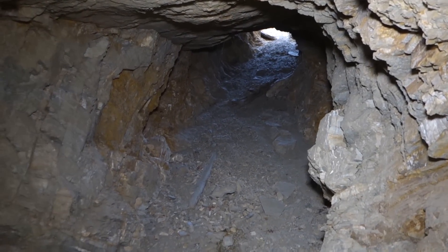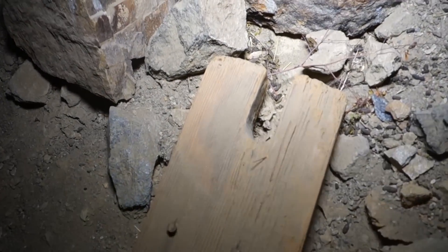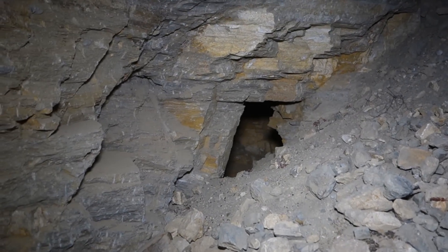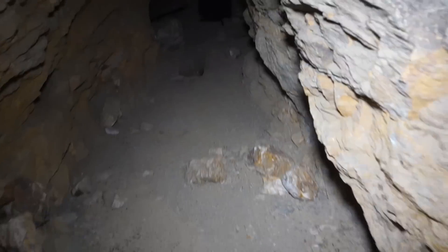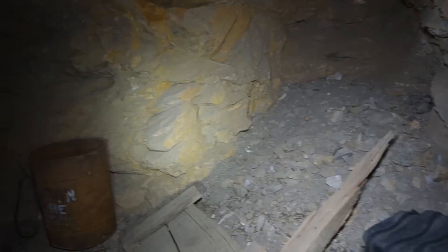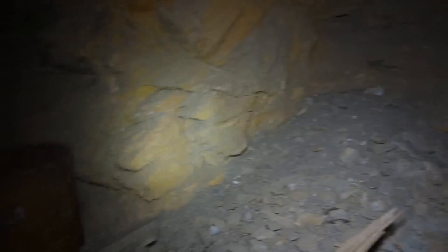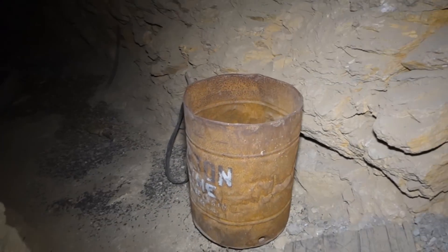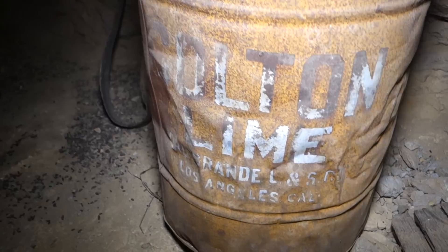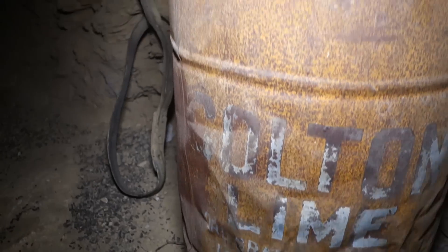I'm about maybe 40 feet down this incline shaft. Right over here in front of me is the side of a windlass — you can see where the windlass would fit right in there, but the rest of it doesn't seem to be here. We've reached a junction. Over there is a shaft that comes down from the surface. Let's go to the left first — you can see there's a big barrel for Colton Lime, Los Angeles, California. It's a pretty cool find.